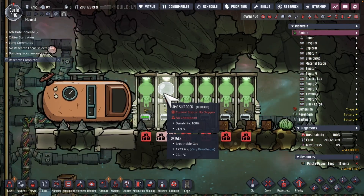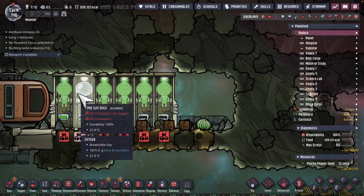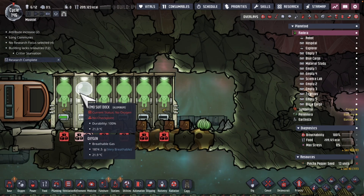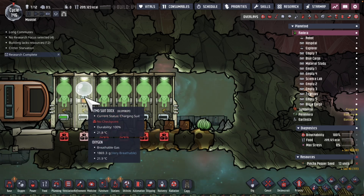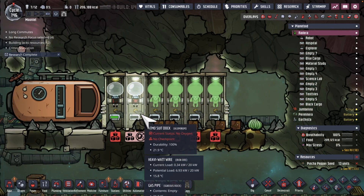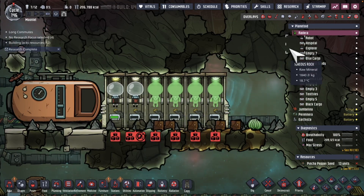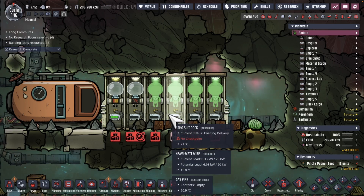I've built some Atmosuits in the last episode and I'm going to be sending them to another asteroid — these six Atmosuits. I figured why not start charging them with oxygen before I send them over, so that when I'm on this new world I don't have to actually do that process. It will already be filled with oxygen for my dupes to go over to the oily asteroid and use Atmosuits to discover various things.